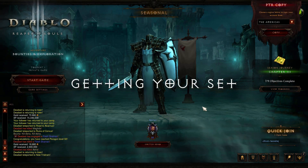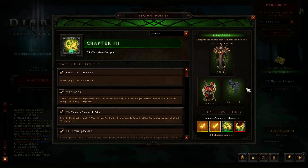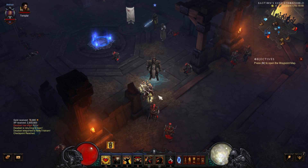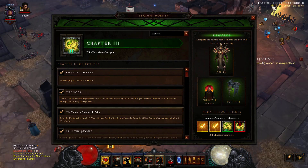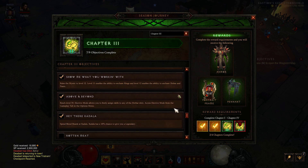Every new season offers you a one-time opportunity to quickly get a character to decent farming potential through a system called Haedrig's Gifts. The gifts are obtained by completing stages of the season journey, with 3 different achievements each granting 2 pieces of a predetermined class-specific set. You can view the stages of the season journey at any time by clicking the yellow chapter button in the top right corner of the screen, to the right of the difficulty marker.